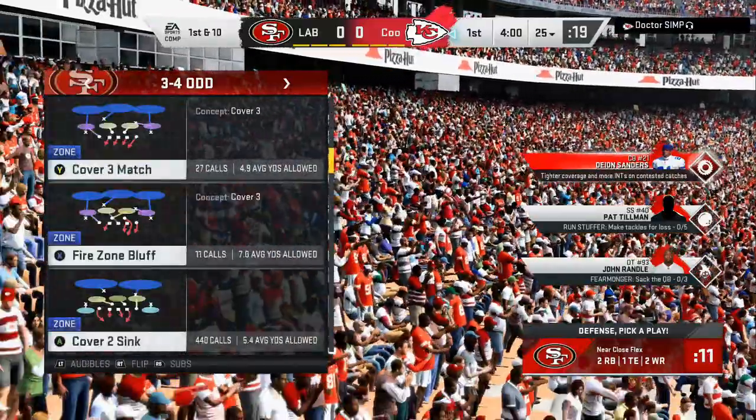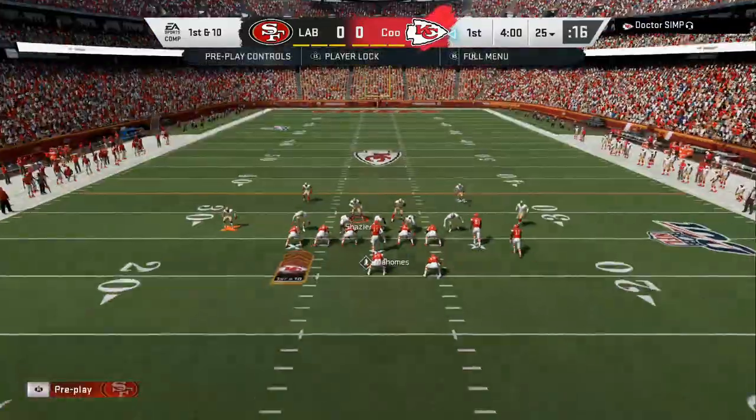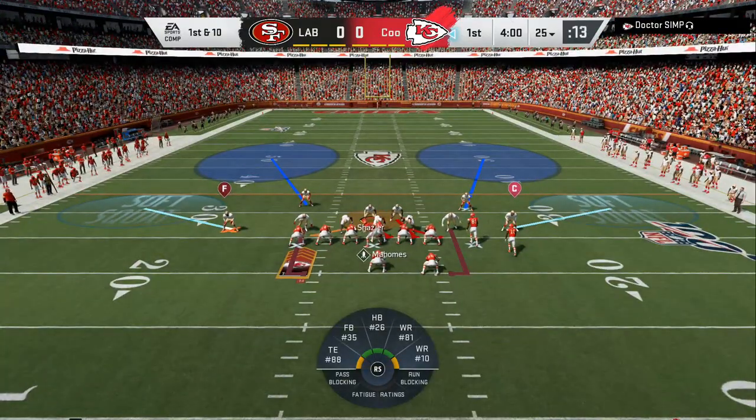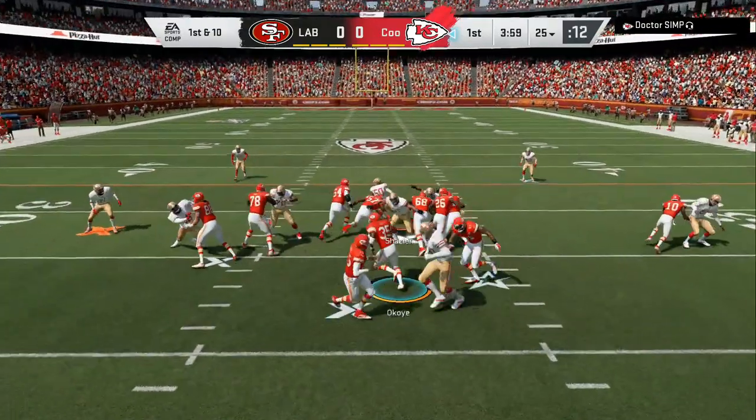Today we're gonna go over how to stop the unrealistic, near close flex offense. You can use the 3-4 odd or the 3-4 even — it's in a lot of playbooks.